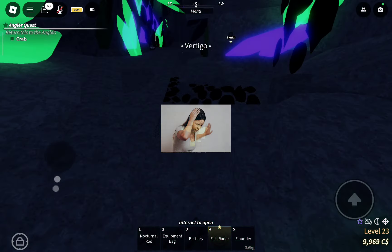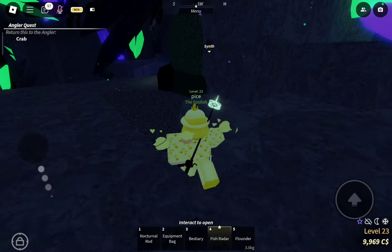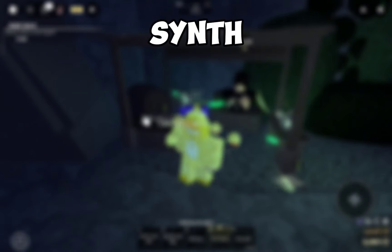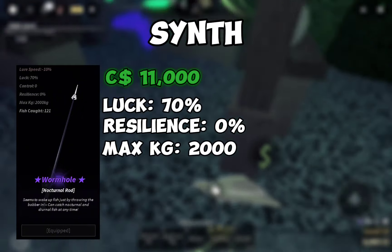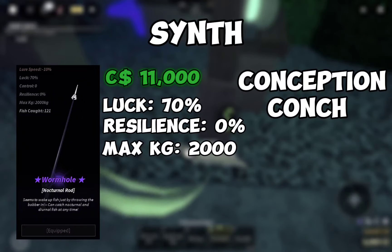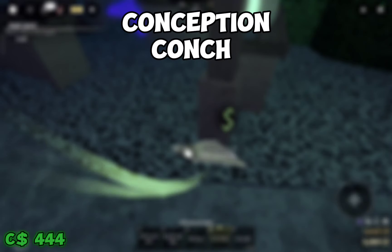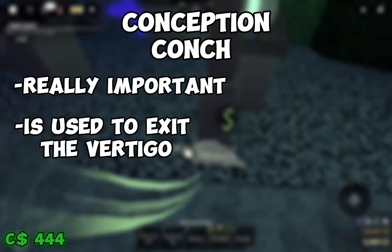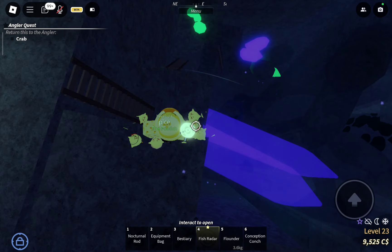Once you're in the Vertigo, near the spawn point, there will be a merchant named Synth. He sells a nocturnal rod for 11,000 money, and he sells a conception conch for 444 money. This item, the conception conch, is really important because it's the only way out of the Vertigo. Once you're done with Synth, you can go down to the Vertigo's Tip.